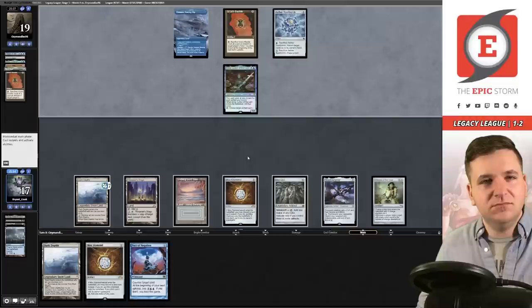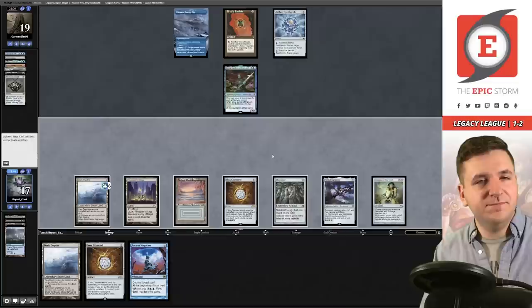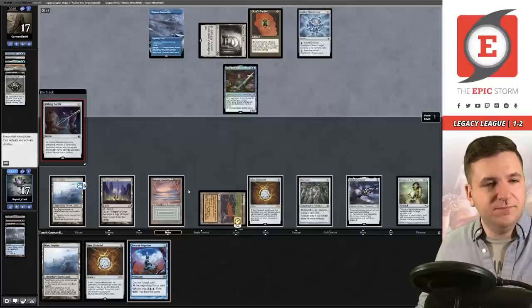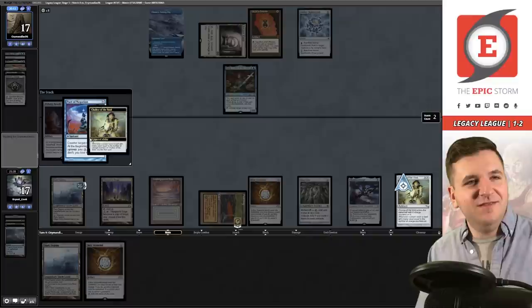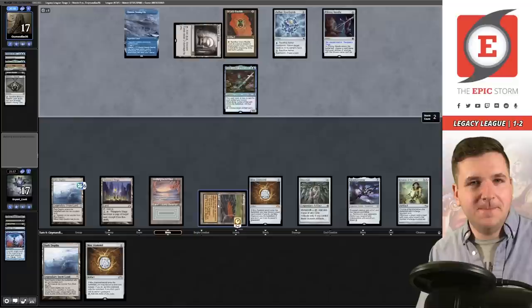Drew — pass. No attacks this time. Urborg would be a nuts draw because I could start double-thinning on the Depths. Now they have to discard to hand size. They discard — Peat Bog, Ancient Tomb, Pithing Needle. Let's attempt to Pact — oh, my own Chalice! I literally said I wasn't going to do it with the Diamond and then I Chaliced my own Pact. Geez. I think we let it resolve. Name Stage.